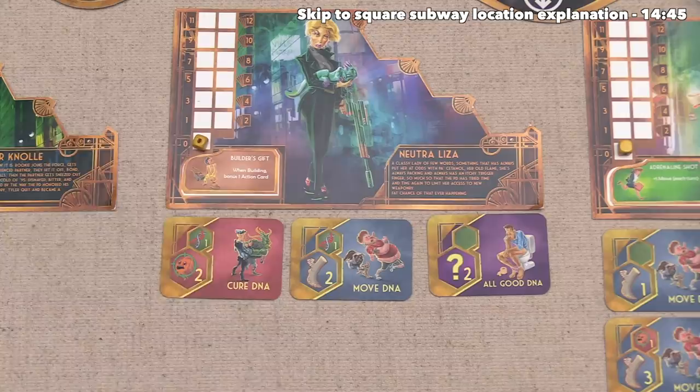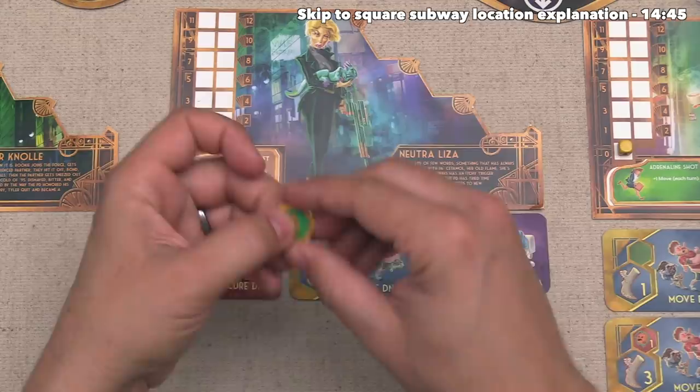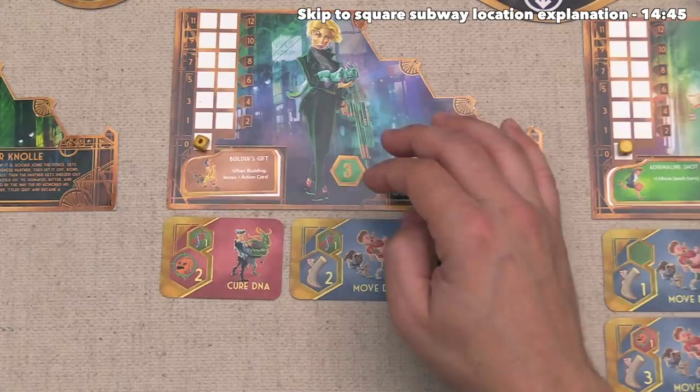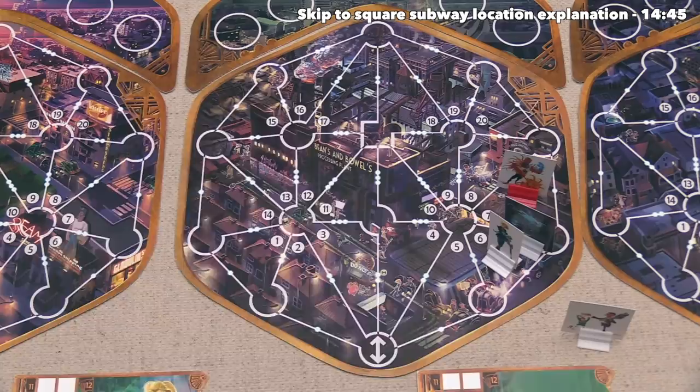Once any player successfully constructs a building, they get three DNA as a bonus, just like if you were to cure one of the bacteria. Neutraliza will get this right over here, and then her Builder's Gift ability will activate. Since she constructed a building, that means she gets a bonus action card, and this is another one of those wild DNA cards — it adds one that they can use.